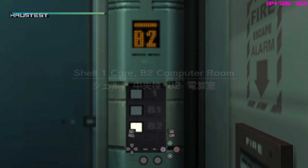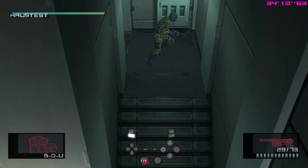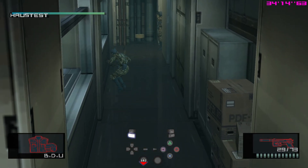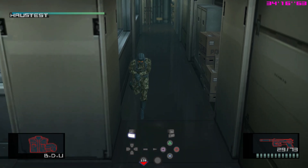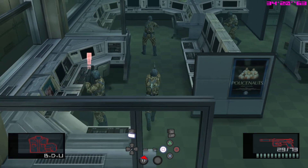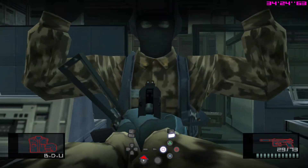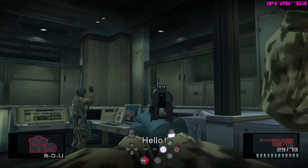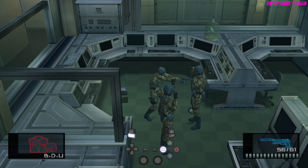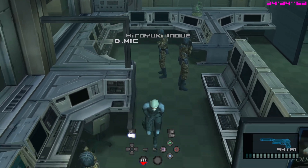In the BDU room, we're going to make use of the suppressed SOCOM and the M9 that is already suppressed. Simply go down here and hold up this guard — we're going to come back to him later. It's definitely easier if you meet the early patrol cycles here. Hold up this left guard and wait for the second guard. Simply hold them up and threaten them — one of them is a tough guy. But you can tranquilize both of them in the body to get their dog tags without them alerting on you.